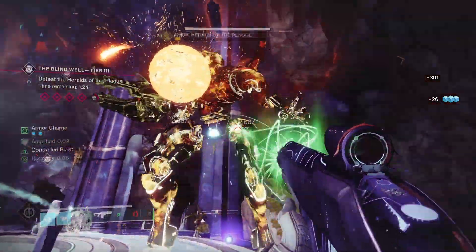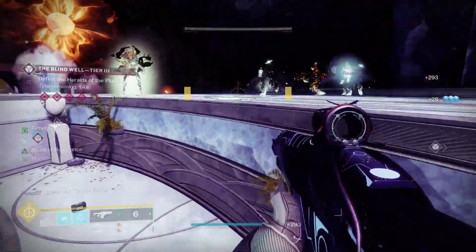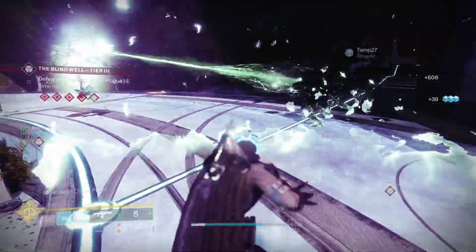If you don't have a charge of light, you can get some from Petra, or just by opening chests around the Dreaming City. Or you can simply launch the Blind Well and you have a good chance of somebody else putting in a Tier 3 charge.